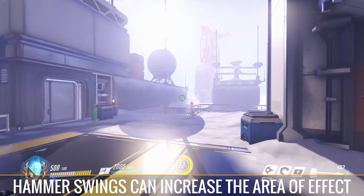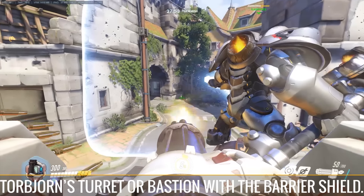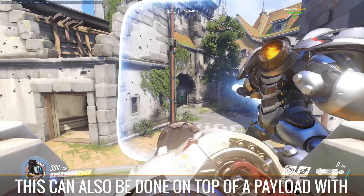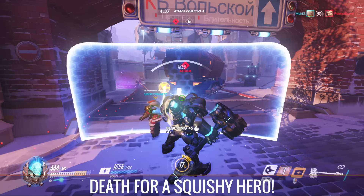Moving your camera left and right with your hammer swings can increase the area of effect on the attack — quite useful if you're fighting a pesky Genji. A classic strategy is to protect both Torbjorn's turret or Bastion with a barrier shield. This can also be done on top of a payload with support characters behind, keeping everyone topped off. Use Fire Strike to charge your ultimate, but keep in mind any players hiding behind your shield — dropping it even for a moment could mean death for a squishy hero.